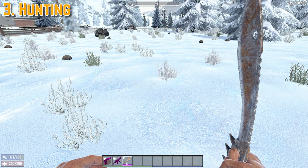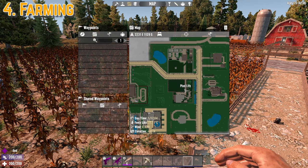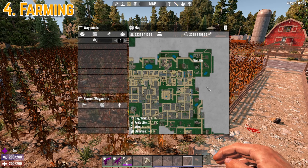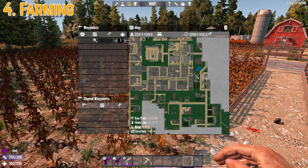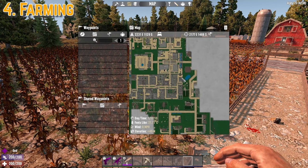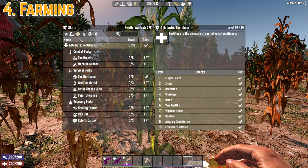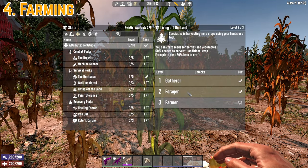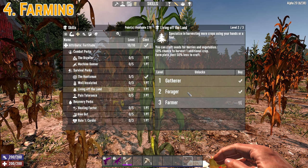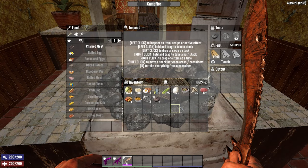With the new world generation of Alpha 20, finding crops such as corn, potatoes, and mushrooms is relatively easy since farms are pretty much everywhere. Looking at the city generation from outside, the dark patches of land signify farms, and where there's a farm there's usually potatoes, corn, and sometimes mushrooms. Once you find these crops, I would suggest not harvesting until you have at least two points into Living off the Land, which grants a 50% chance to get one additional crop every harvest. For a detailed analysis of farming, I'd suggest watching a video from Is Pre-Built.